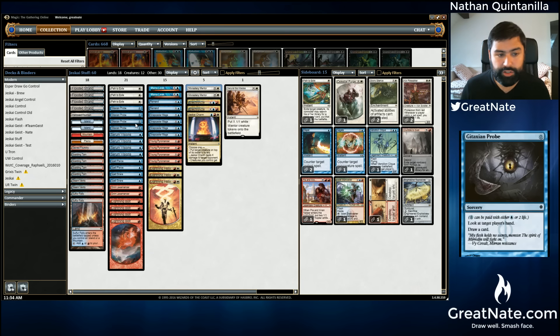Also, Spell Pierce — if I was going to be a lower-to-the-ground deck, I wasn't going to be able to play Celestial Colonnade. I'm going to run less lands, be able to run more spells, and getting six mana in play for Colonnade is not really what the deck's going to be about anymore. So I wanted to run Spell Pierce because I wanted the ability to Spell Pierce things like turn one Expedition Map or turn one Aether Vial. I wanted the ability to have one blue up and let somebody think that they can tap out for Liliana and then get them with Spell Pierce.